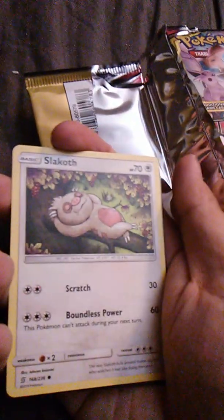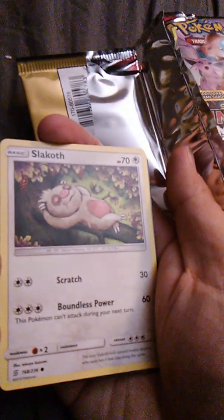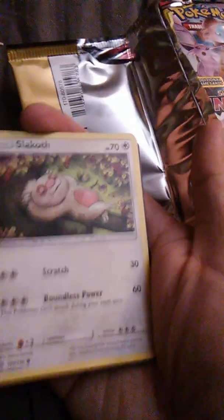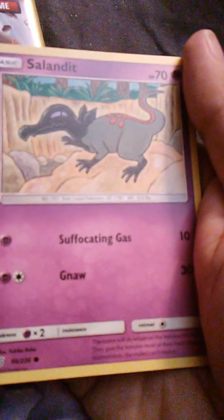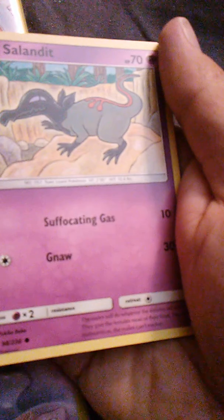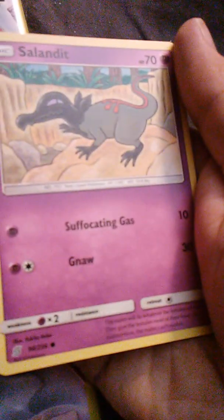Okay, first we're going to do the three-card packs. We're starting with Giratina and Garchomp on the front. Inside is Slakoff — he's always cute — with Scratch and Boundless Power. You wouldn't know that from looking at him. We also have Salandit with Suffocating Gas and Gnaw.